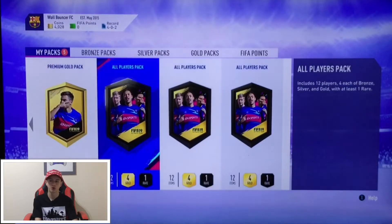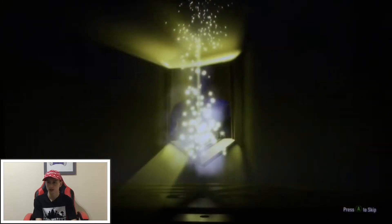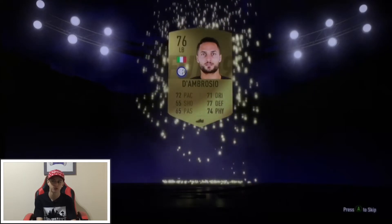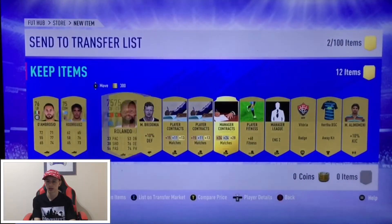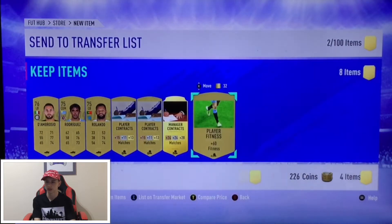We've got three all-players packs, a premium gold pack, and a gold pack. Let's open the gold pack. Come on — please be boards back to back! No, but it's a left back. Don't think we'll be using him because we do have quite a lot of left backs, but he can go into an SBC if we need to. We'll discard some, send that to the club, and quick-sell the rest.